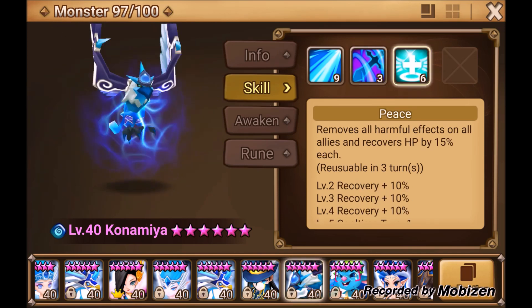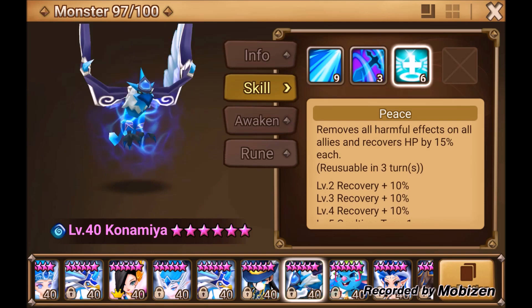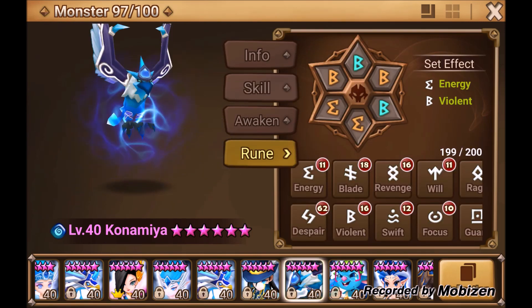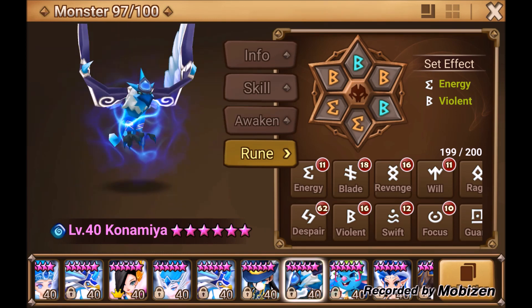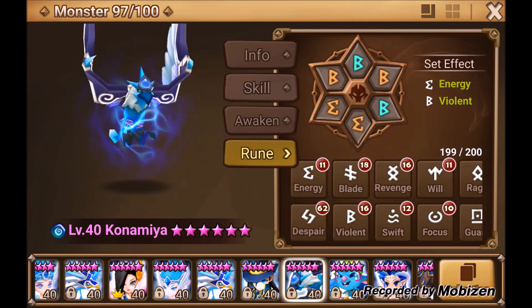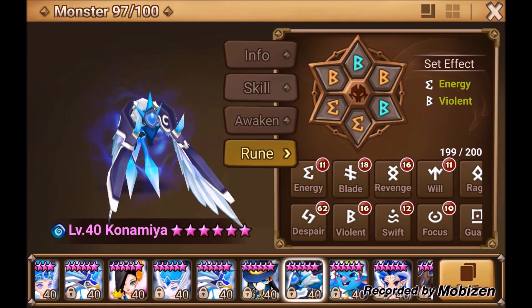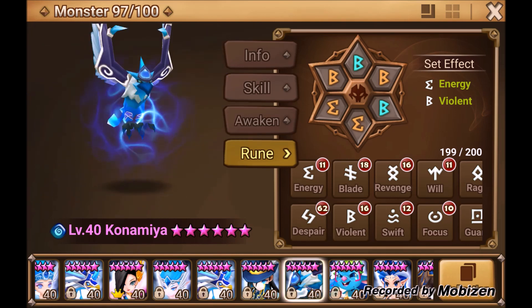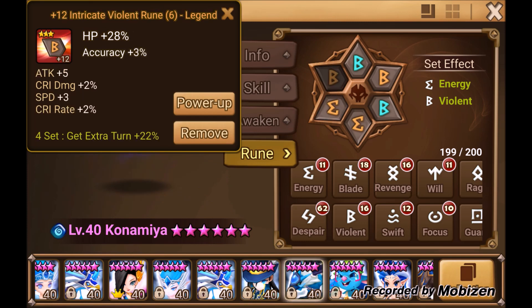Kanamia also has an AOE heal and cleanse that removes all harmful effects — when maxed it heals about 19.5%, which isn't bad. I always recommend Violent runes on him; you can go to Faimon for four-star HP% runes. I don't suggest Swift because his second skill resets his attack bar, effectively resetting the Violent proc chance. I've left a three-star HP% rune on him just to show how good he is.